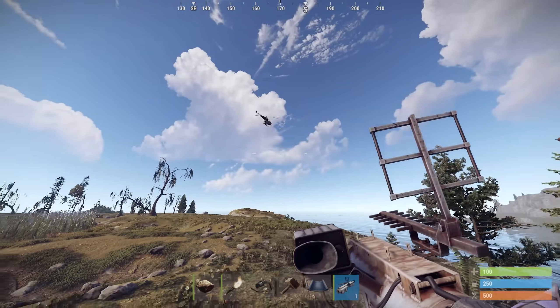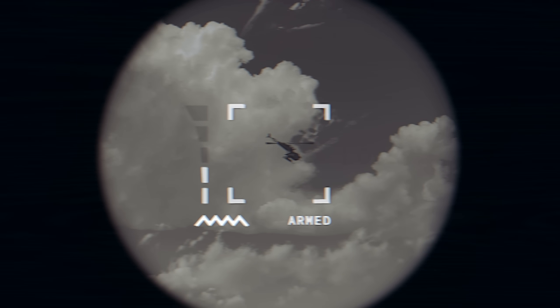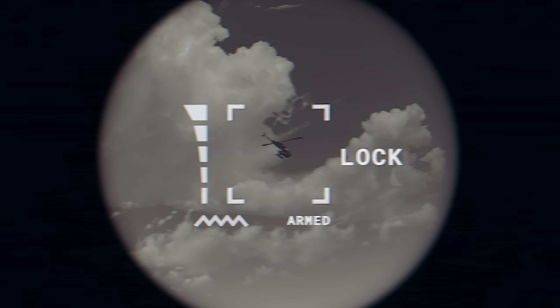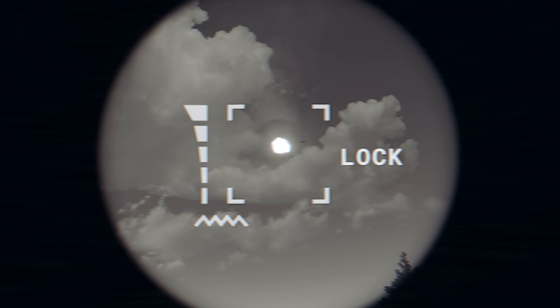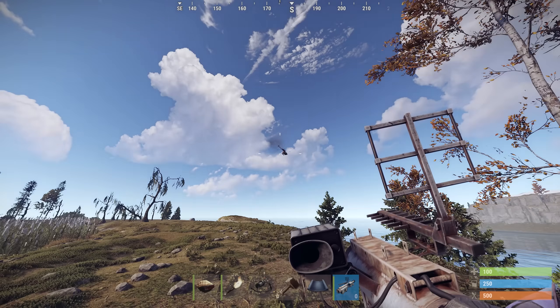In other news this week, homing missile launchers on staging now have ADS. This will give you a zoomed in black and white display with indicators for locking on and such. It still works without having to use it, but it's there if you want it now.